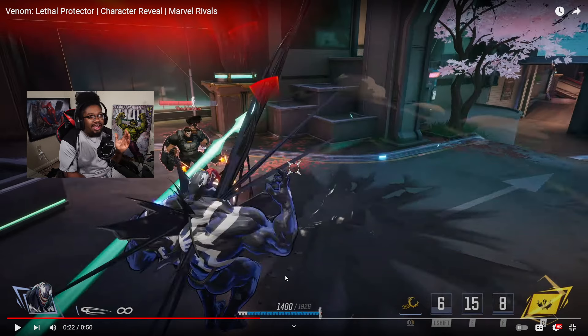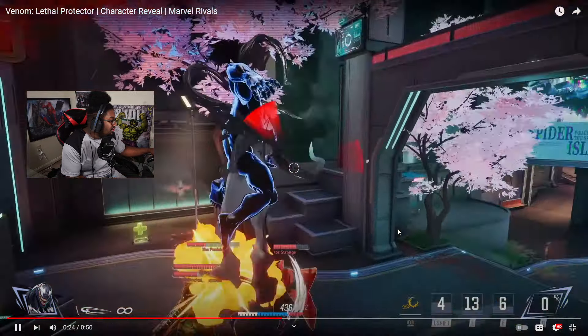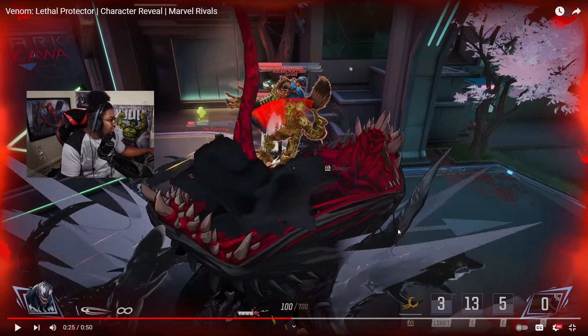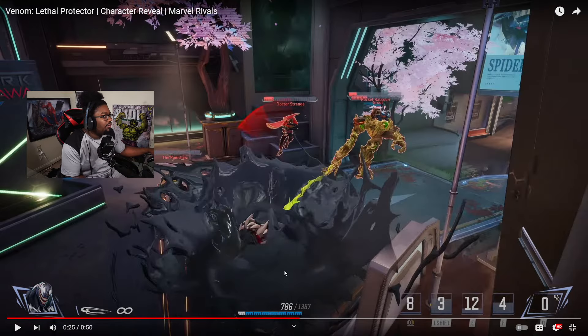That's a lot of damage you could take. Why does Venom seem like a way better tank than Hulk? He has a root, he has something that gives him extra health — almost 2,000 health just from that — and he has a dive bomb. Then his ultimate looks like he just goes into the ground, does a big thing, and tries to devour people, and he gets bonus health from that one as well.